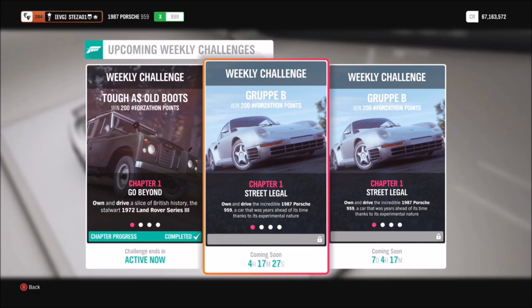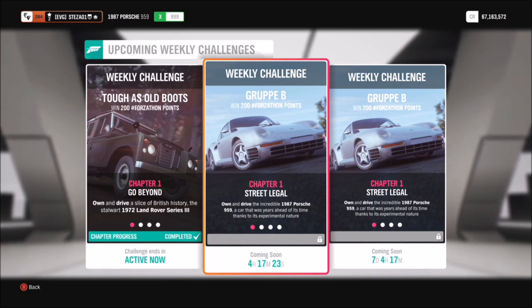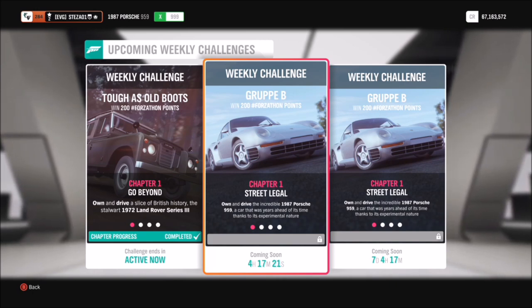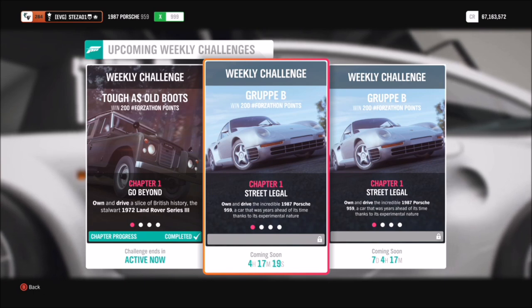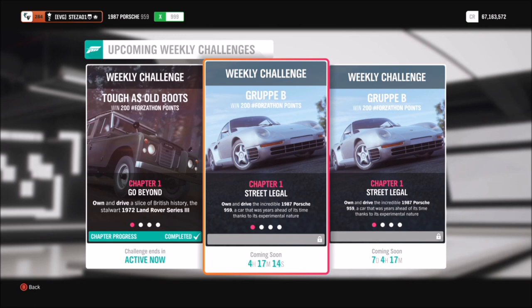Hello and welcome back to Everything Gaming. Today we're going to be doing another Forzathon guide. This week's Forzathon, called Group B, revolves around using the 1987 Porsche 959, which is an incredibly cool retro supercar.